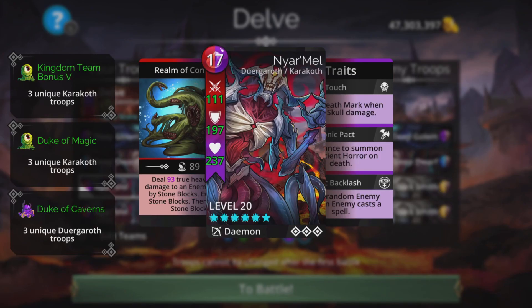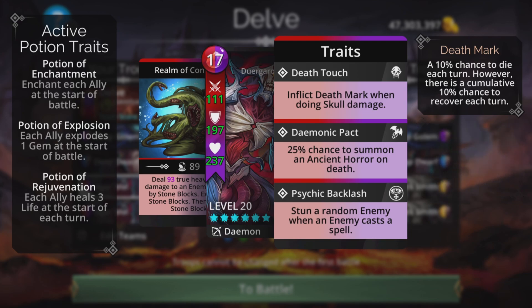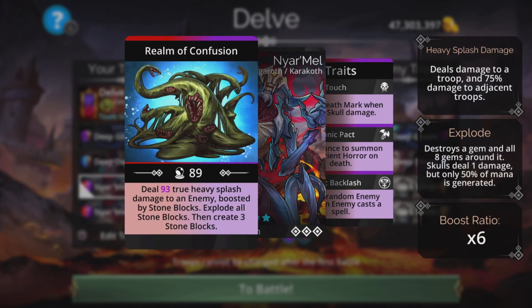The team is Nyarmel x2. Really good trait at the bottom — Psychic Backlash: stun a random enemy when an enemy casts a spell. That is actually pretty cool. It does true heavy splash damage to an enemy, boosted by stone blocks, explodes all stone blocks, then creates three stone blocks.